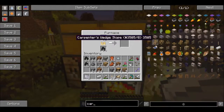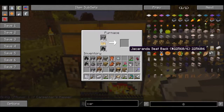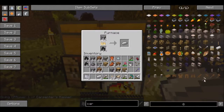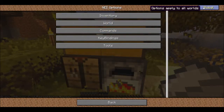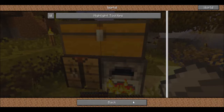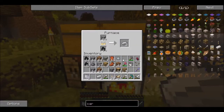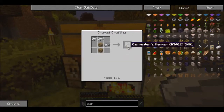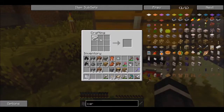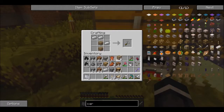Let me look it up real quick. Every time I log out and come back in, it takes me out of recipe mode. There we go — so I think we only need three. Okay, that's fine, we have enough now. Let's go ahead and do that — get our carpenter blocks there. Oh, I forgot to get more wood. That'll be fine.